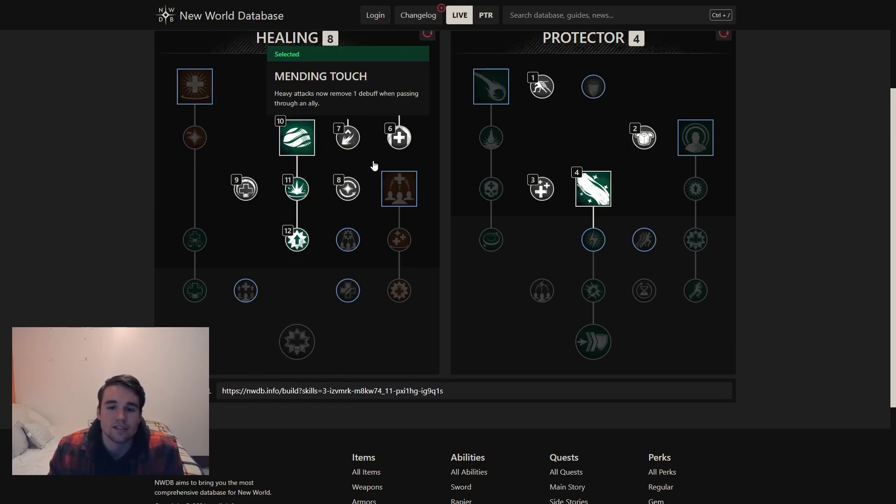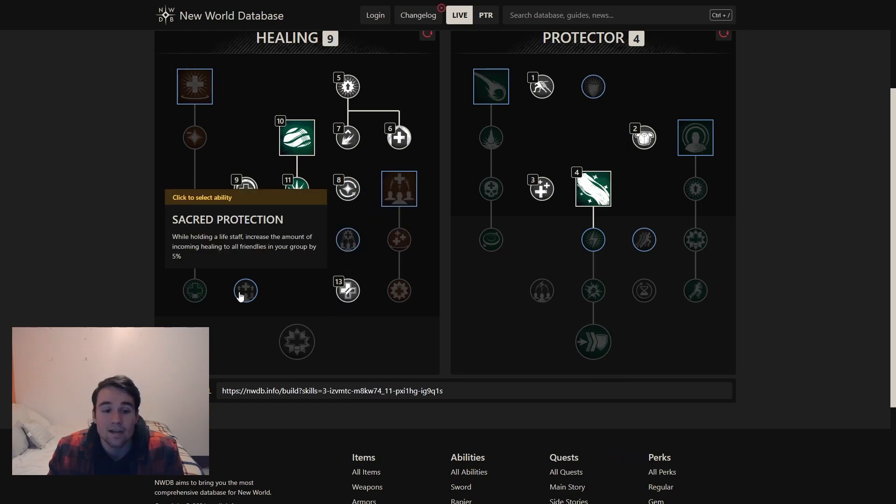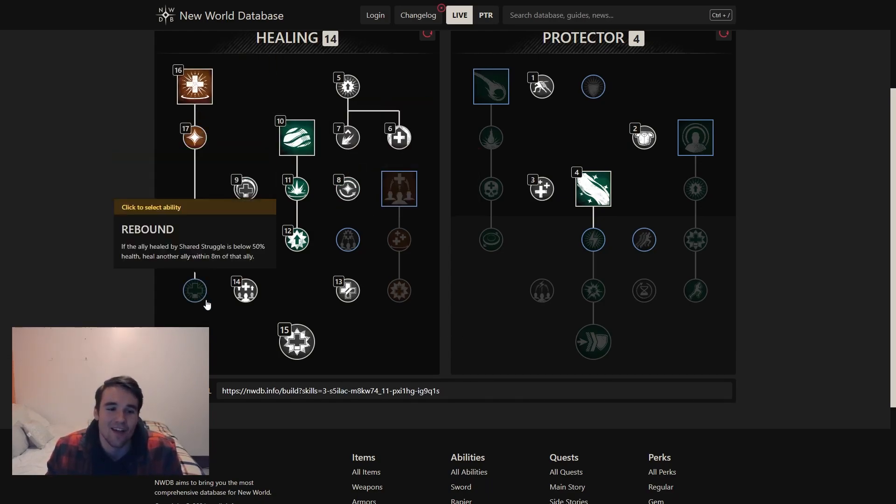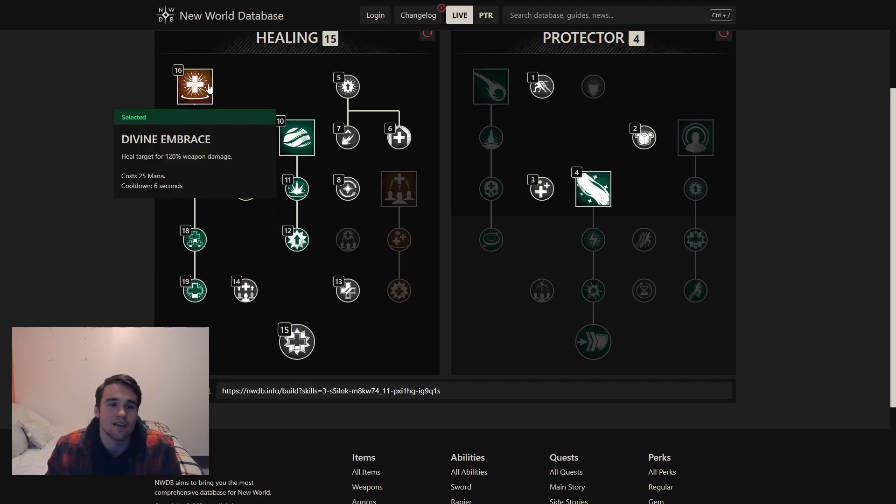Sacred Ground is going to synergize really well with this. We still take Intensify to get the big girthy heal, and we take Sacred Protection and then Divine Blessing. Some of you may be asking: what are we doing next? We still have four points. Are you going to go into Orb or Beacon? No. We're going Divine Embrace, and we're going to take Divine Embrace all the way down.